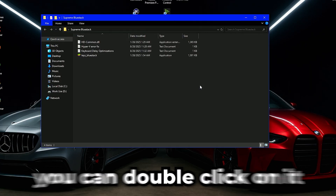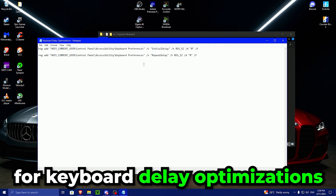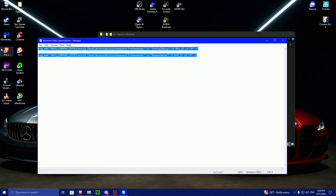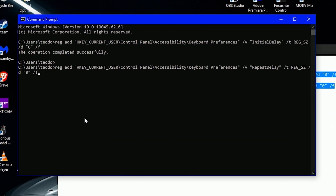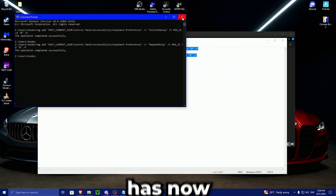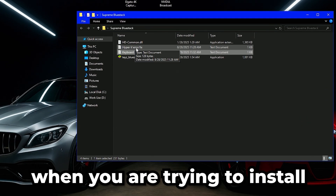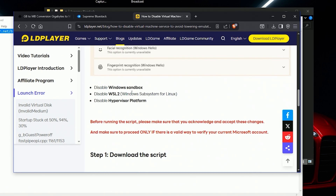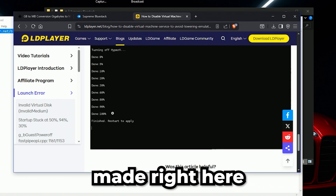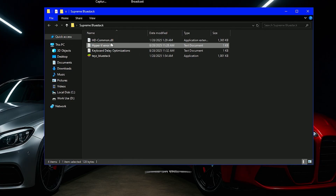Once extracted, double click on it and you will have four important things. For keyboard delay optimizations, copy both commands, search 'Command Prompt' in the Windows bar, and enter them. If it says 'the operation completed successfully' two times, your keyboard now has way less delay. Now let's fix the Hyper-V error. If anyone gets it when trying to install Bluestack, go to the site provided and follow the tutorial to fix Hyper-V. If you don't have any problem with Hyper-V, you shouldn't even press on that.